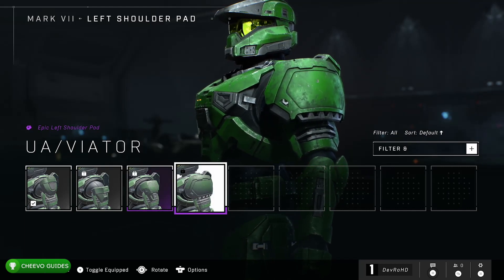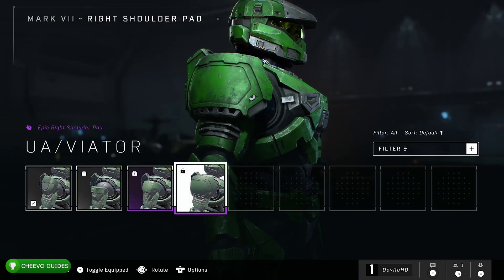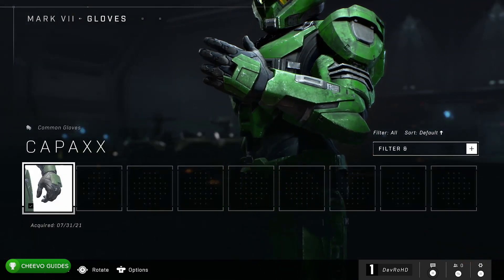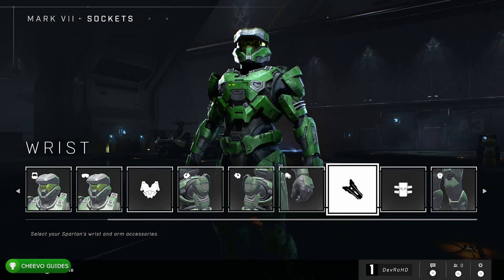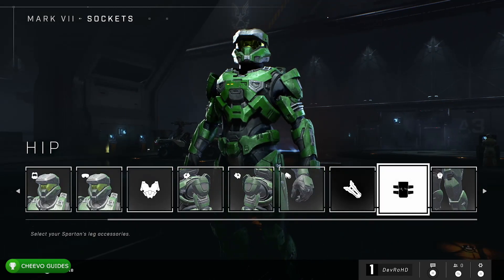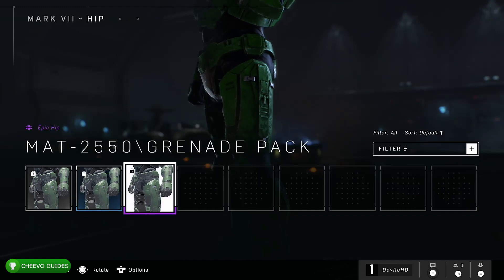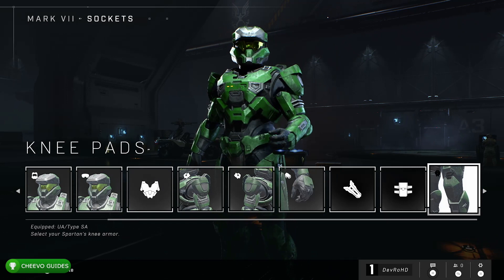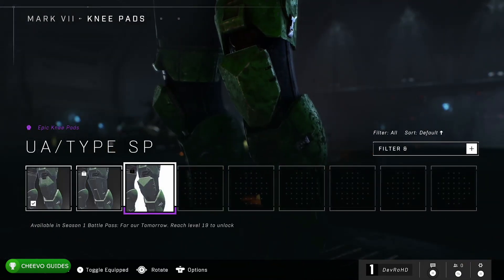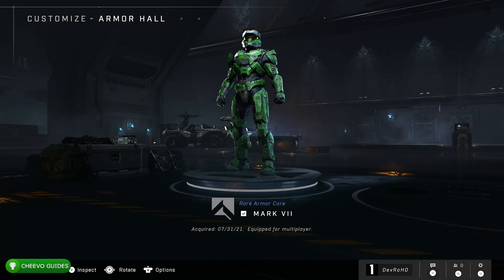We also have shoulder pads — four different options. Again I had to start with only option one available. You can have a different shoulder pad on each side, though I'm not sure why you'd want that since I like things symmetrical. Then you have gloves and wrist — there were no other options for those two, just one glove option and one wrist option. We also have hip with three different options, and our final customization category is knee pads with three different options.